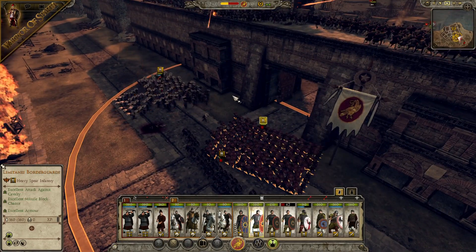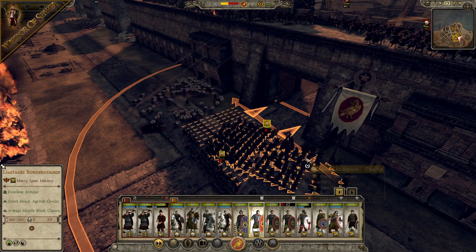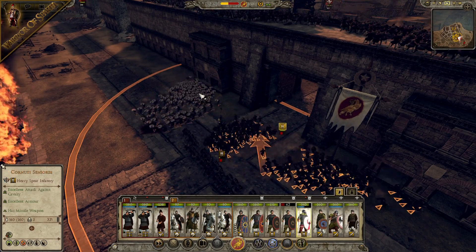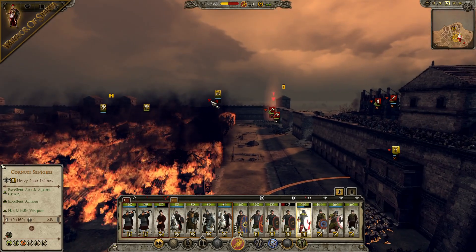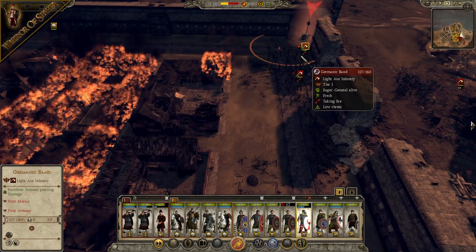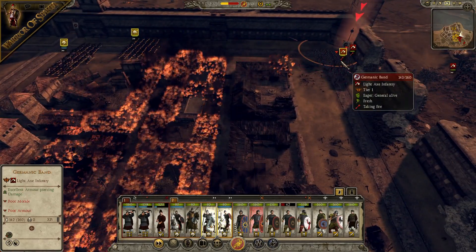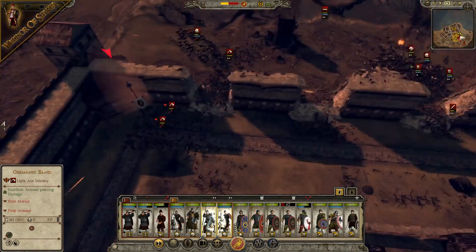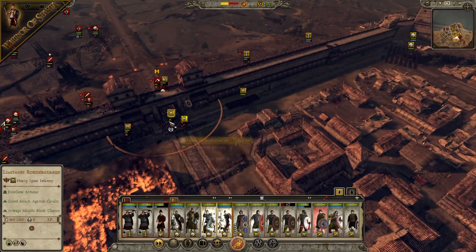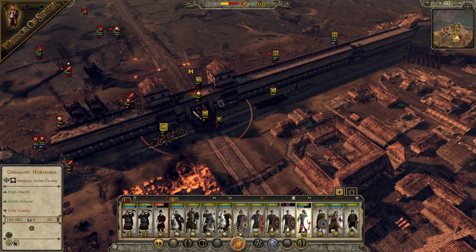The Testudos are going all over the place. Let's reform them up again. I can't get them into defensive Testudo — what's going on? Here come the Germanic Warband. I think we'll have to go for a charge here — get two units of cavalry across, try and smash into those units. Defend the gates for everything you've got, Spears.